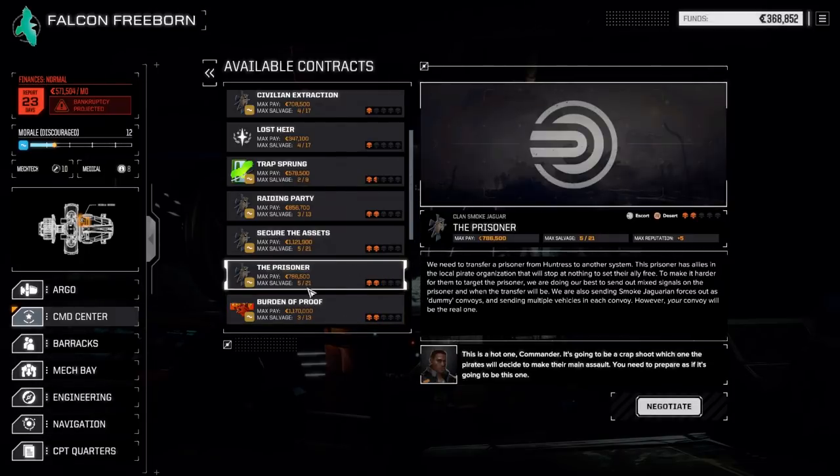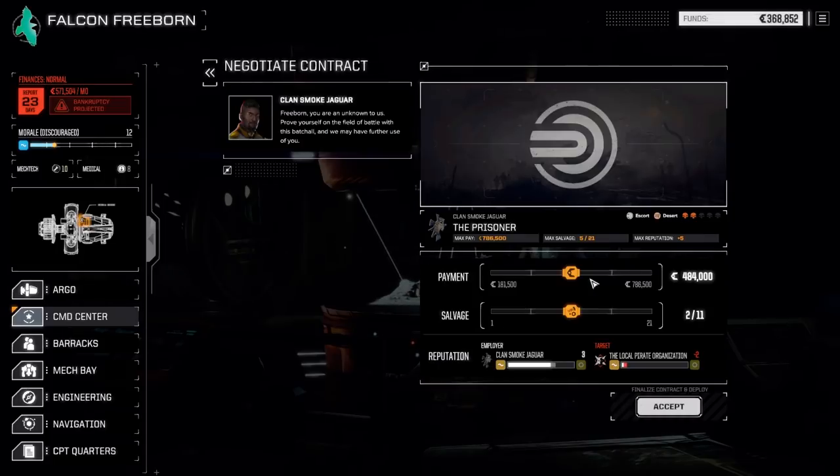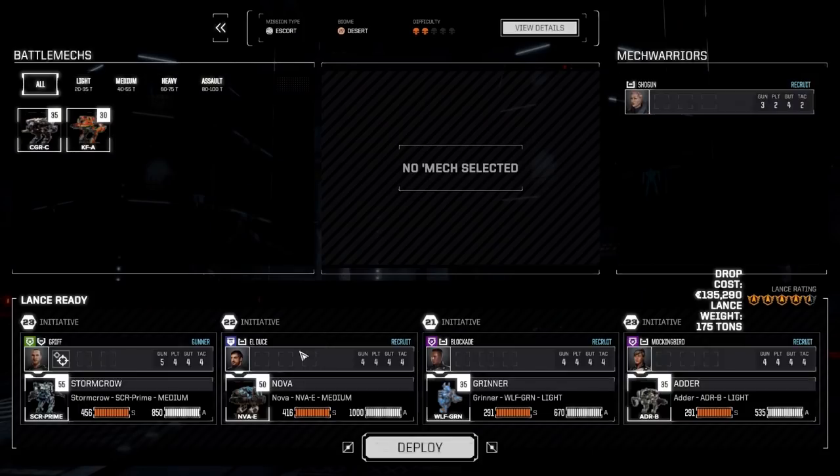Maybe it'll be easy, maybe it won't — I don't know. Let's negotiate this. We definitely want more cash. We're going to drop the same lance we've been dropping before; I think these guys will run really well. Let's deploy and get this done.